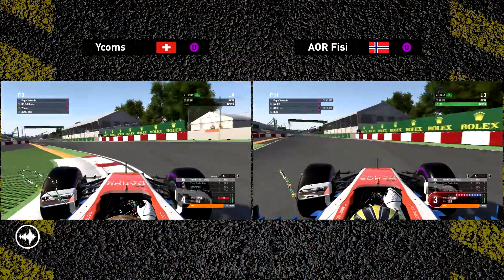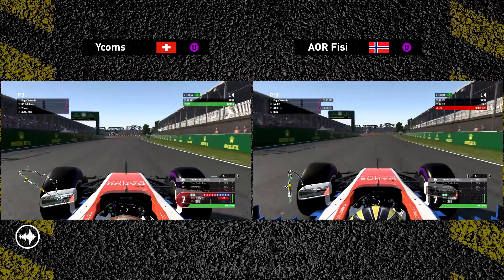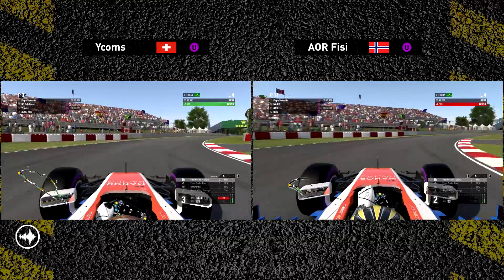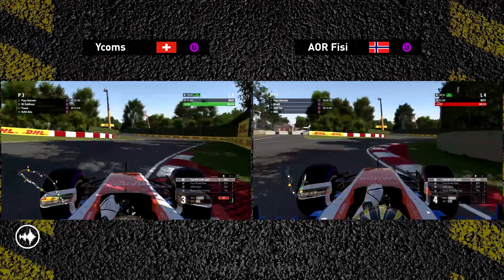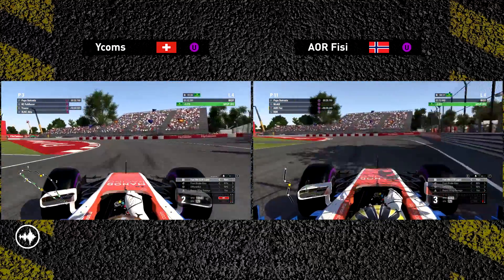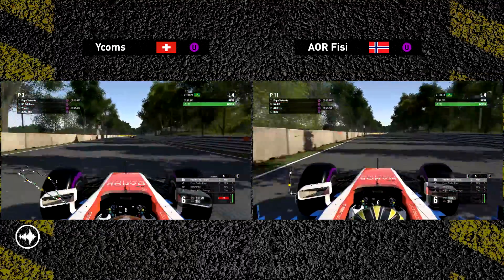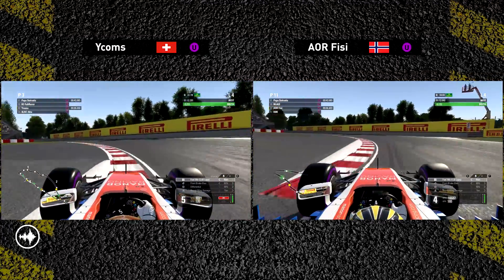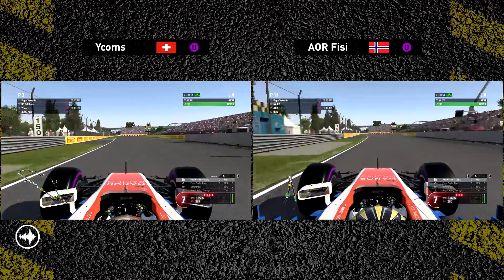So here we are at the Circuit Gilles Villeneuve here in Montreal, as you're losing the backhand out of the final corner. We're now approaching turn 1, or actually 2. There's a lot of copy from me on the inside out of turn 3. Pretty tricky traction out of there, coming into this first tricky chicane — easy to cut and extend, but we managed to go through there pretty nicely, and I think I'm ahead at the end of the first sector.